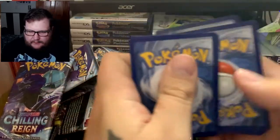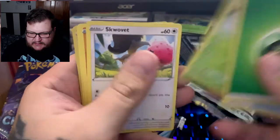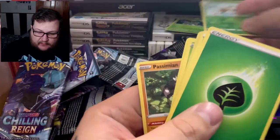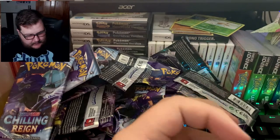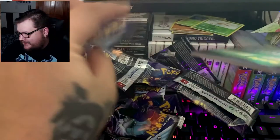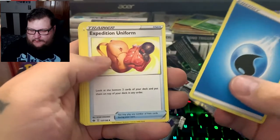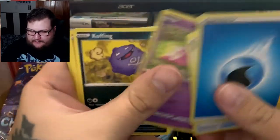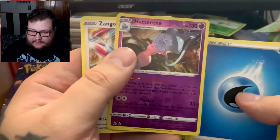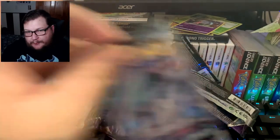Pack seventeen: Crushing Gloves, Honey, Impact Energy, Sobble, Ladi Ba, Swavet, Crabrawler, Grookey, Solgaleo as a holo reverse, and Passimian. Pack eighteen — starting the second half now: Expedition Uniform, Old Cemetery, Raboot, Slowpoke, Coughing, Yanmask, Snorunt, Bounce Sweet, Hatterene — reverse rare — and Zacian. That Hatterene artwork looks familiar — I think it's the same from Champion's Path.